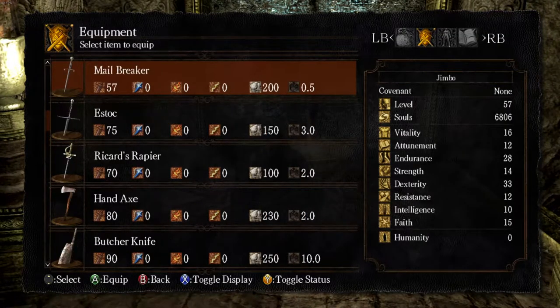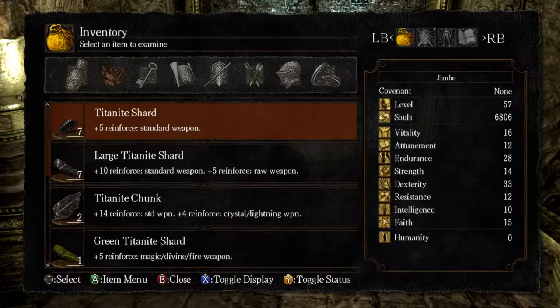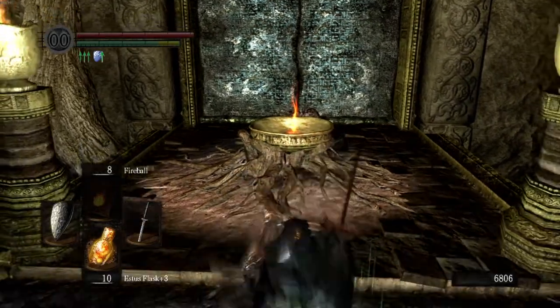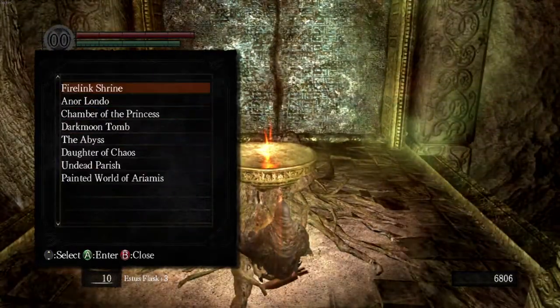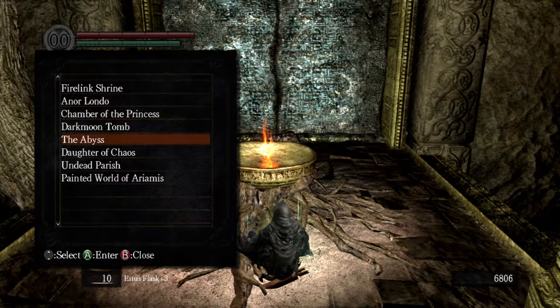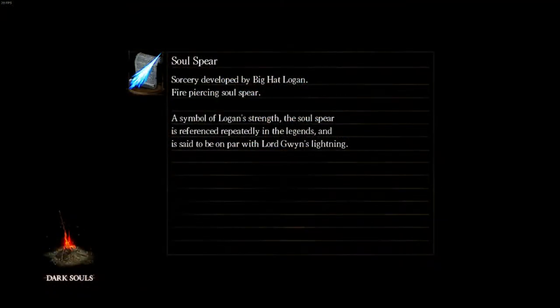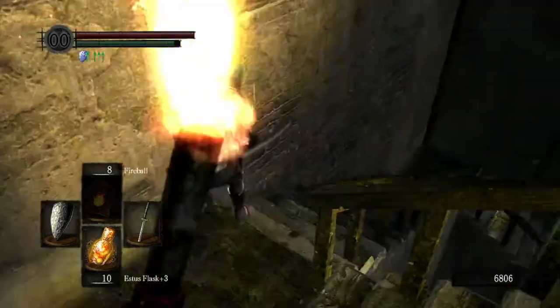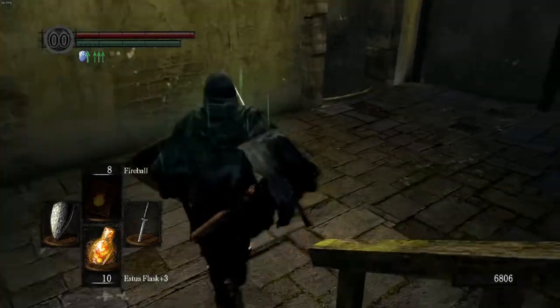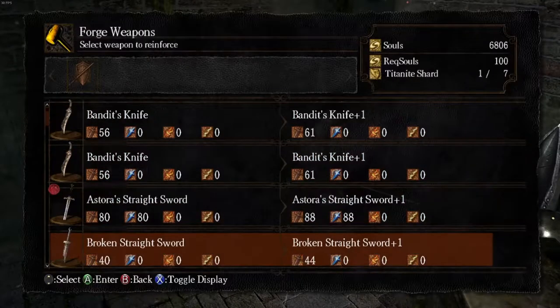First thing I want to do is upgrade Artorias's Straight Sword. Do we have any twinkling? We do. We're going to go upgrade Artorias's Straight Sword first. I don't necessarily need to, but since it has that Divine property on it, it's going to help a lot with the Catacombs. I can get through it without upgrading it, but it's just going to make our life a little bit easier. Andre can upgrade it — yes, he can.